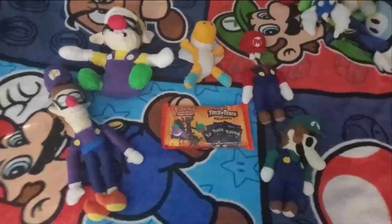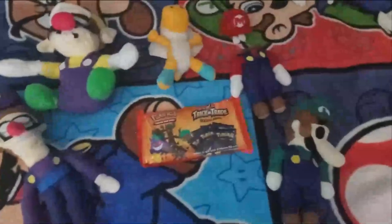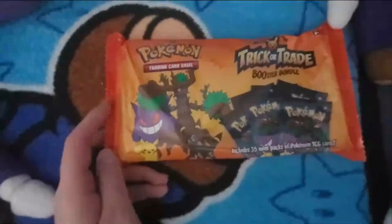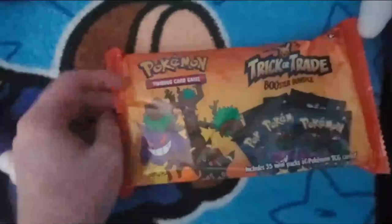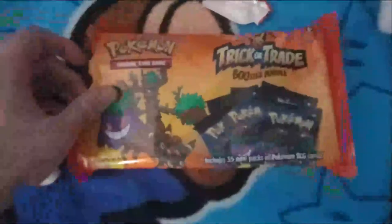Happy Halloween everybody! This is GoldenEaster Star 1 and today I have the Five Nights at Warriors crew here with me to help me out in unboxing this Pokemon trading card trick-or-trade booster bundle — 35 mini packs of cards. This should be fun to see what we get, so let's open this pack up and see what lies inside. I do actually like the idea of a Halloween theme mystery box.